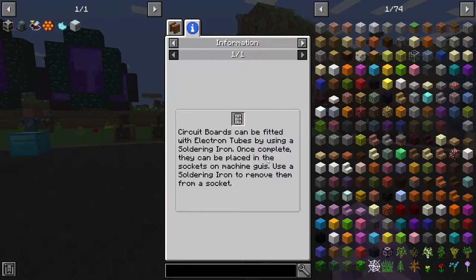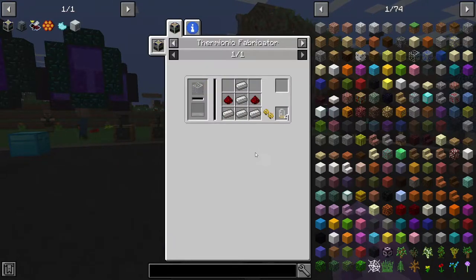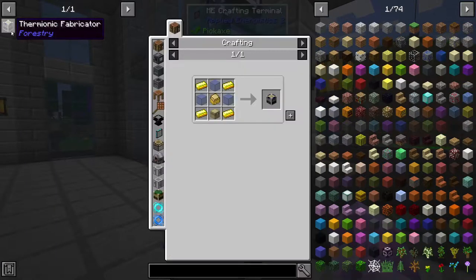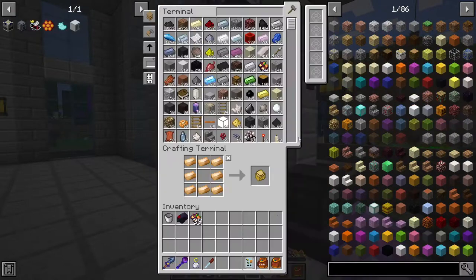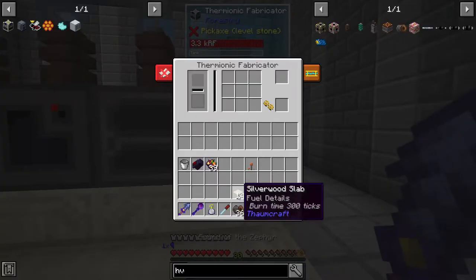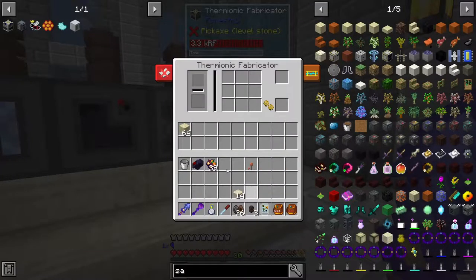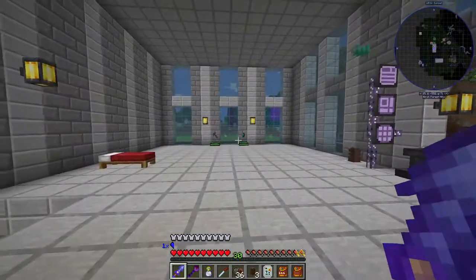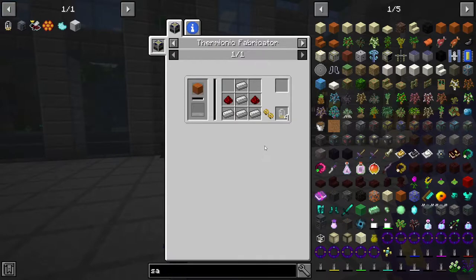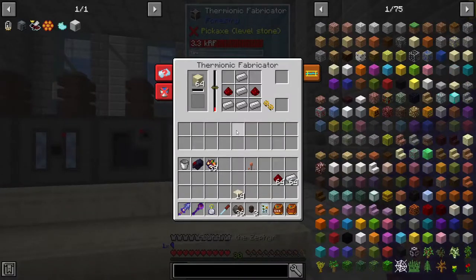It looks like it's going to take a while before we actually get the sinister drone or queen we're after. There are a couple of things to make — all in the carpenter. The circuit board is also used for something else, but we need this thermionic fabricator, and that's going to be used to make electron tubes. They're pretty simple, not too bad. We need a sturdy casing — and hey, thermionic fabricator! This just needs some sand and it'll turn that into melted glass.